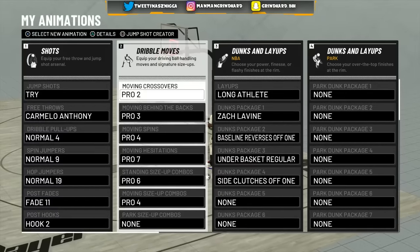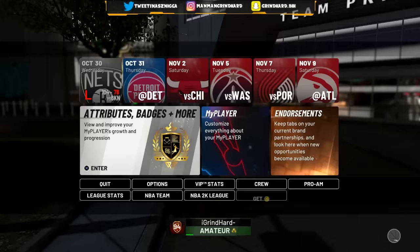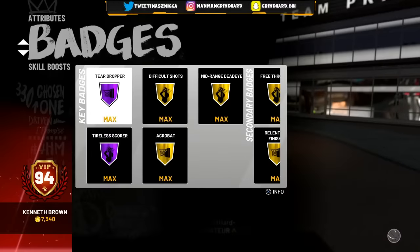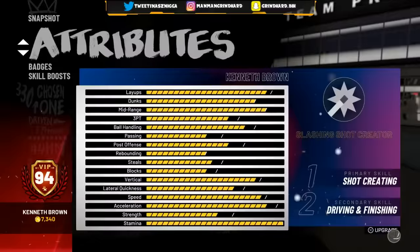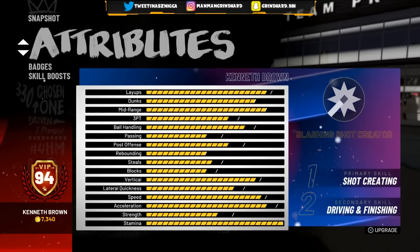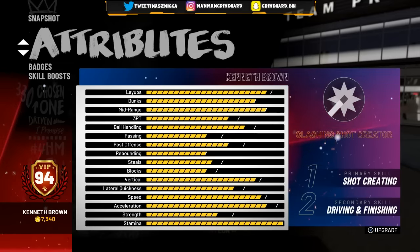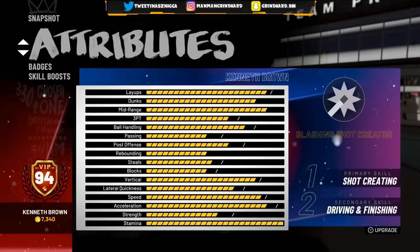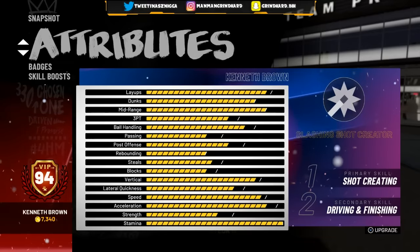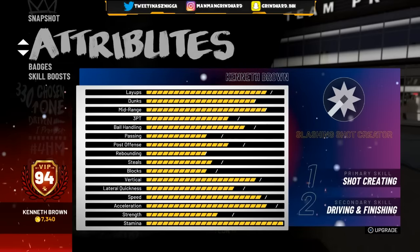My build is OP — especially with the double takeover. Just having slashing as my primary I get so many blow-by animations. I hit 94 live on stream today. I did my 93 to 94 bar strictly in Pro-Am — I played two MyCareer games and the rest was all Rec Center. In Rec Center from 94 to 95, after every game I'm still only going to one percent, so I've got two bars to 95 and two bars to 96.